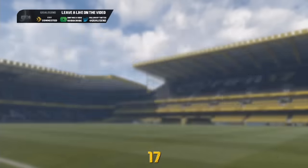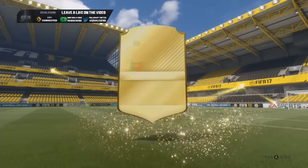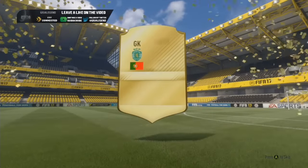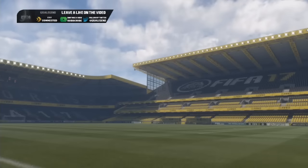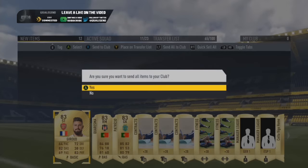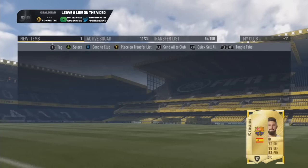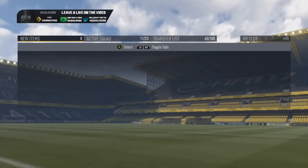Here we go — what are we getting? Can we get anything decent? There's a downgrade Rui Patricio who was 84, which is a bit of a bummer. Never mind. Ooh, 383s — that is a good, good pack. We'll take that every day of the week. Everyone in the club as per usual, and Barca Bags we'll just click sell because we don't need to keep that stuff.